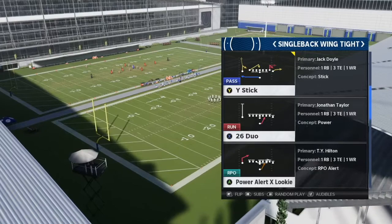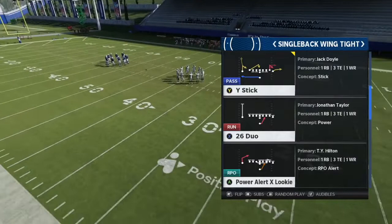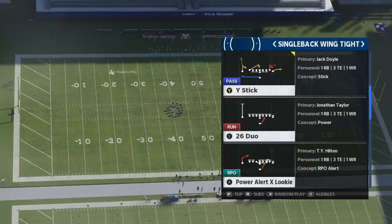The first play we're going to look at is Single Back Wing Tight — the 2-6 Duo. As you probably know from the latest patch that came out a few weeks ago, they really toned down the stretch, which was probably the best run in the game. So the runs I'm really looking forward to now are things like Power O, these 2-6 Duos, and more dives — more unique runs besides the stretch. I really love this 2-6 Duo.